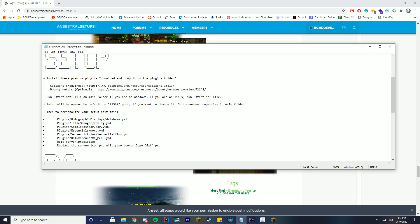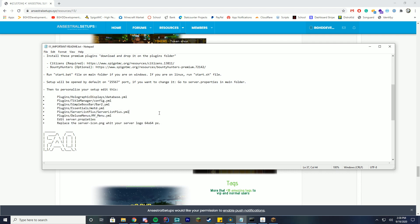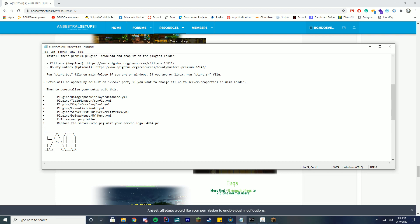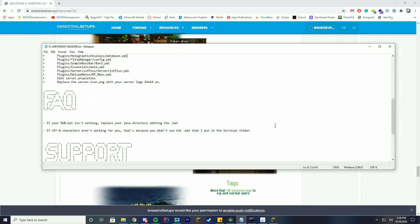When you download and get this setup it does require Citizens, which is a paid plugin, so please note that. It does have an optional bounty hunter paid plugin but all the configs come with it, so you just have to get the actual plugin files. You can run the start.bat if you're on Windows. You can configure the files to customize things for your server, and you can edit the server.properties to change your port. There's also an FAQ and support links if needed.